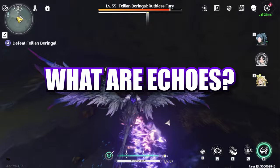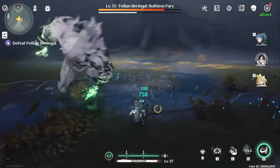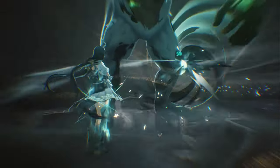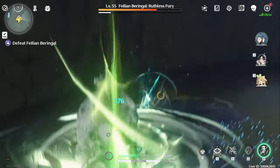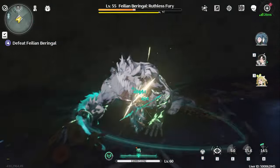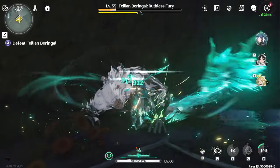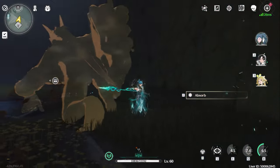So let's start off by talking about what echoes are and why they're important. Echoes serve as the primary way to strengthen your characters in Wuthering Waves. Think of them as equipment, or artifacts or relics from other games you may have played in the past. They provide your characters with bonus stats, which translates usually to more damage or survivability. What makes echoes unique is that they have activated abilities that further supplement a character's playstyle. Think of them like extra skills you could use to further increase your damage or add a little bit of utility.